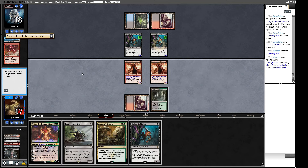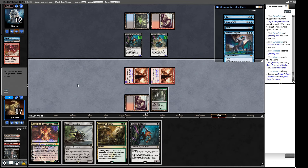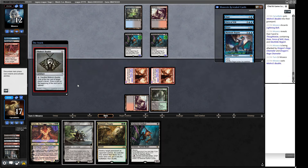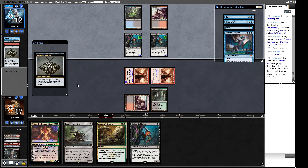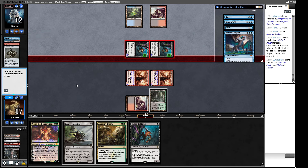We play the Stalker and fill up our graveyard. We see Murktide Regent, Daze, Daze, Lightning Bolt. I guess we'll take the Lightning Bolt for now and try to race. We can play the Stalker and they'll just cast a Daze - that gets them closer towards Murktide. So I think we just carry on like this. At parity we're dealing them six a turn and they're dealing us four. Bauble - so they'll be dealing four this turn and then six next turn, but they're behind the curve quite a bit.